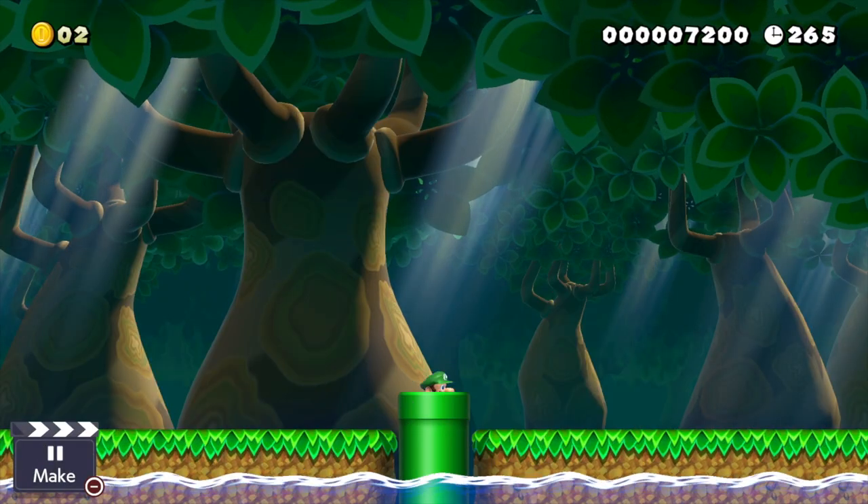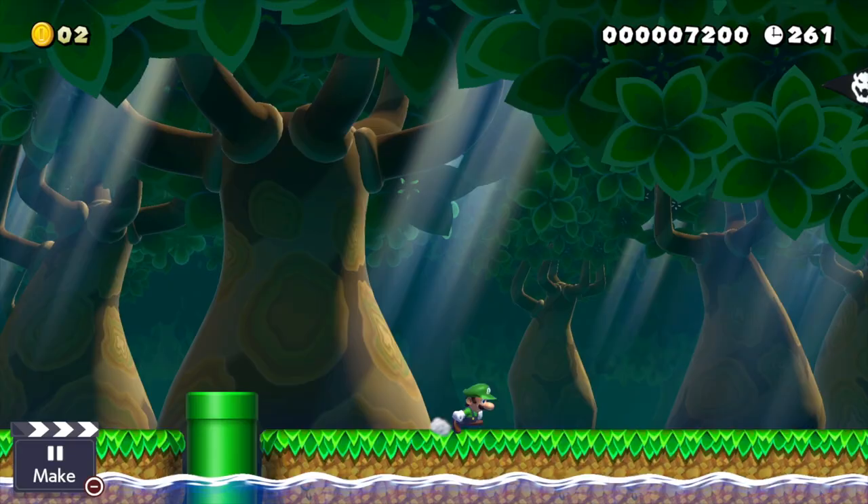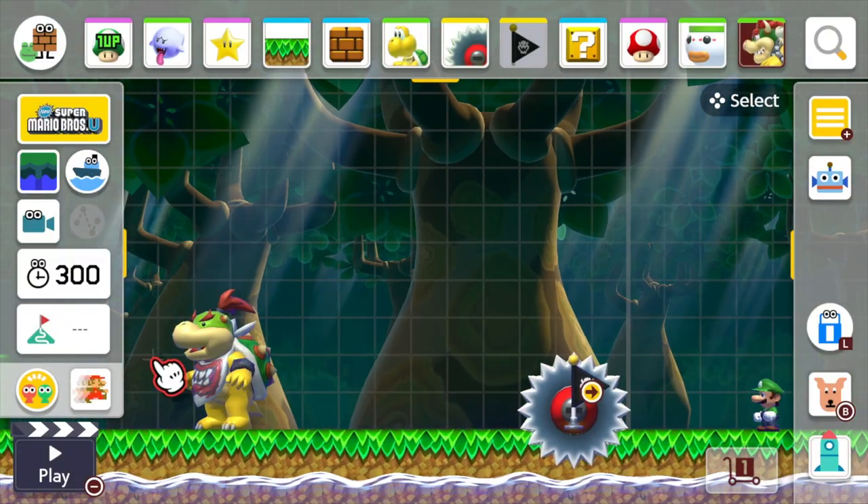I can make it through to the other side and you can see over here there is Bowser. So that was it — that is how to make checkpoints and how to make them a little bit more exciting if you wanted to.